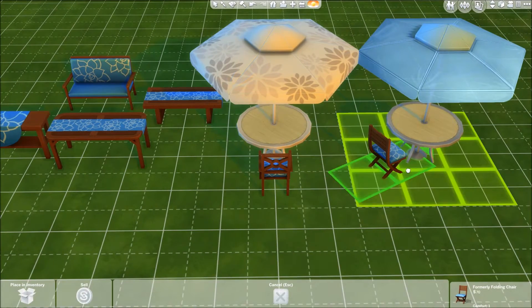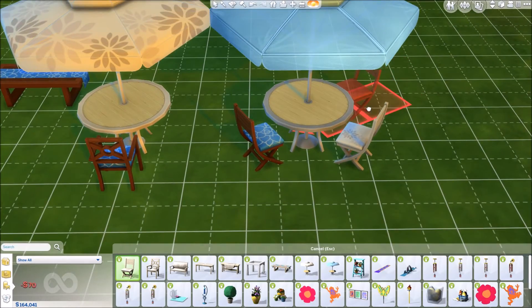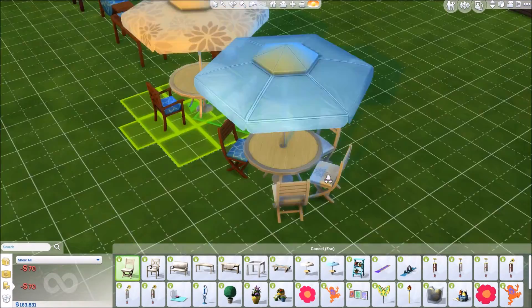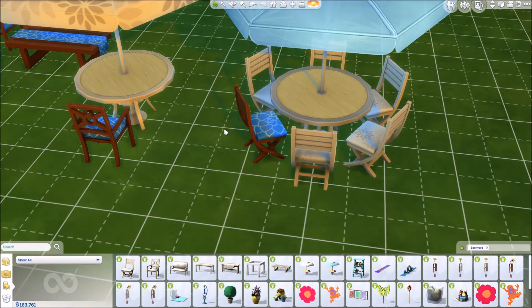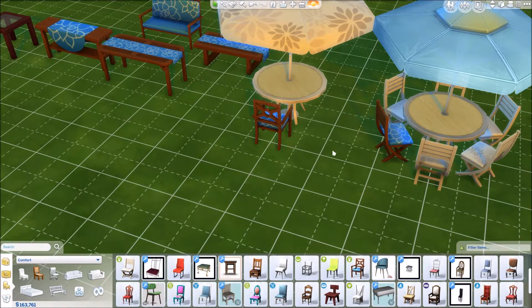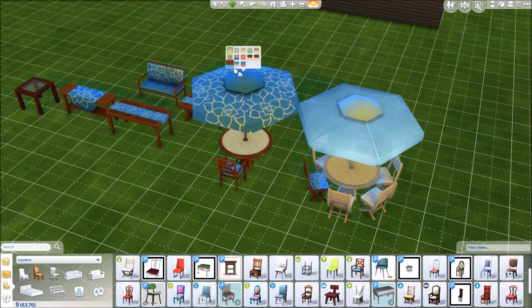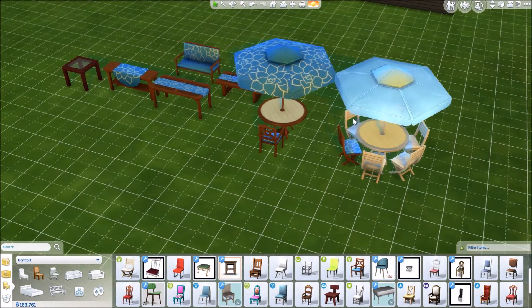These are the chairs that go with the table — and wait, they sit on a diagonal! I don't ever remember being able to fit this many chairs around a table like that. That's amazing, you could not do that before. The other table does it too — they both go on the diagonal. That's really cool! They also come in more solid, see-through materials in addition to the printed options.